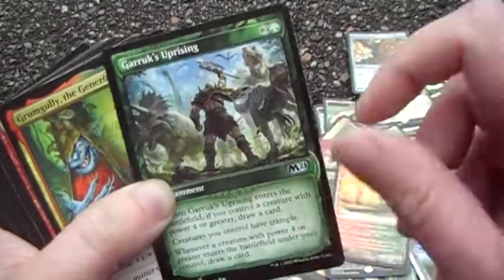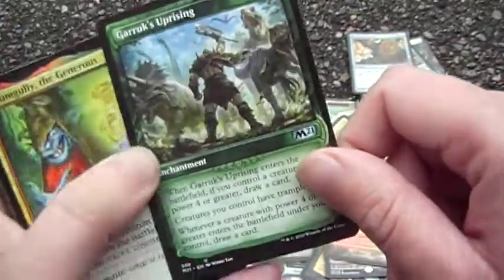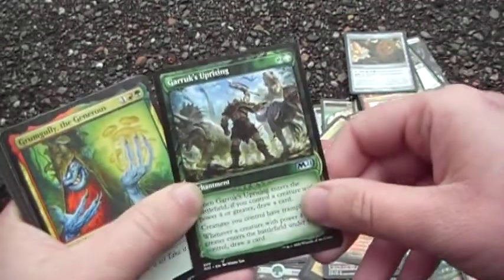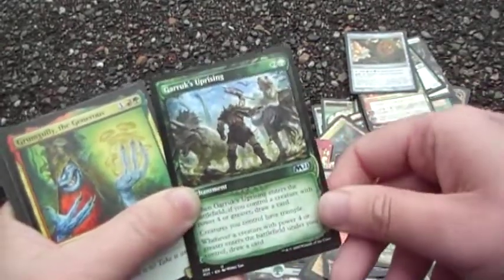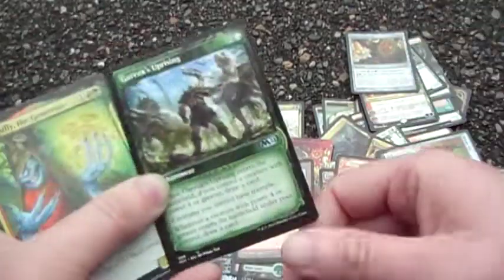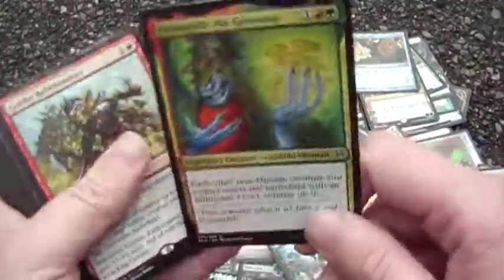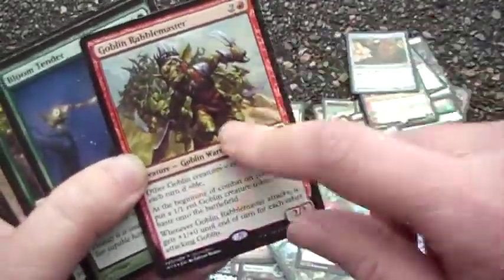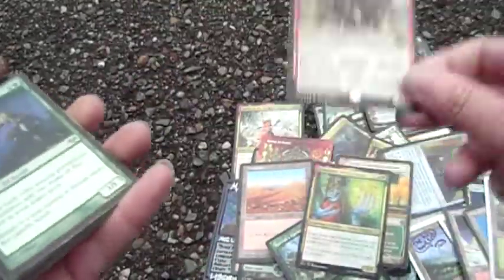Gruul's Uprising — cool frame but it just does everything. You can draw a card if you have a fatty, creatures you control get trample, and you draw a card afterwards if you play any fatties — plus counters. Also I'd rather eat his rooms — no — the Rabble Master because rabble rabble.